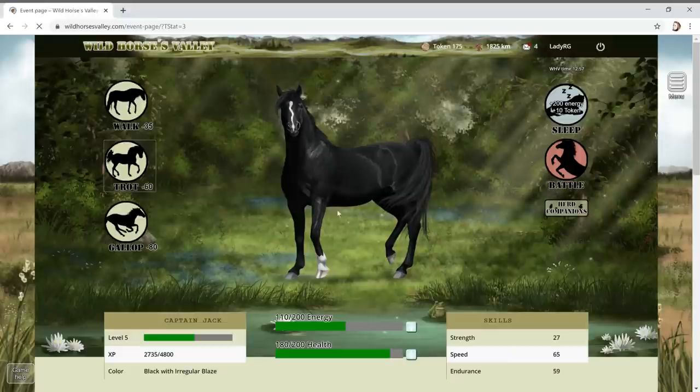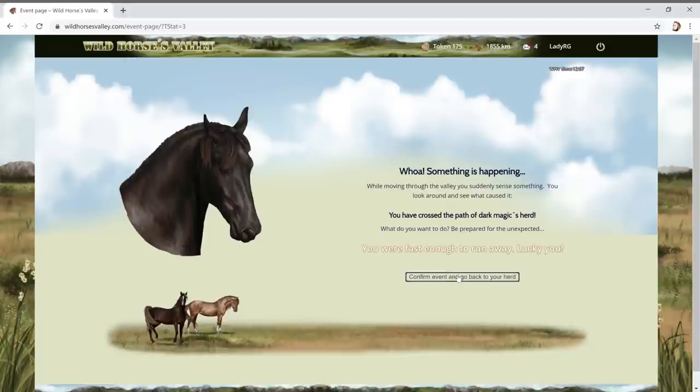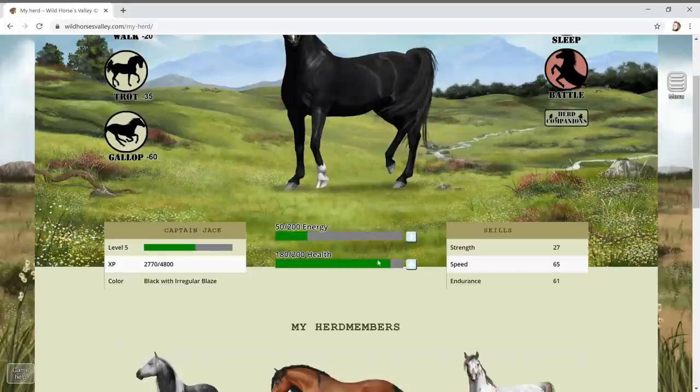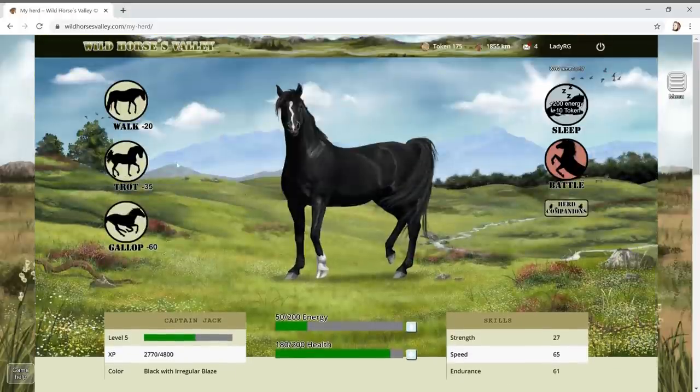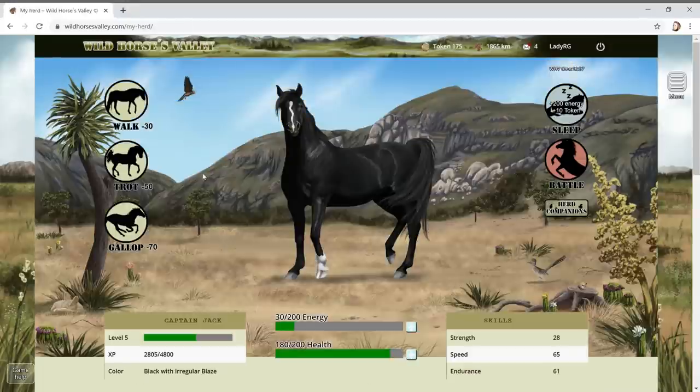We're in a swamp or something at the moment. Dark Magic's herd - he's beautiful! Let's flee because they're a bit scary. We managed to get away. Our horse is pretty quick. We've got 50 energy left, so let's go for a walk and cover a bit more ground. We got some more special herb stuff - that's gonna help with our health.